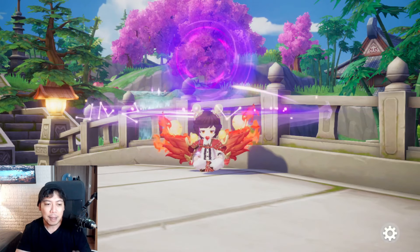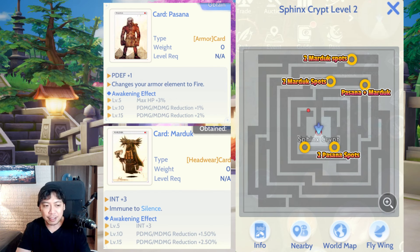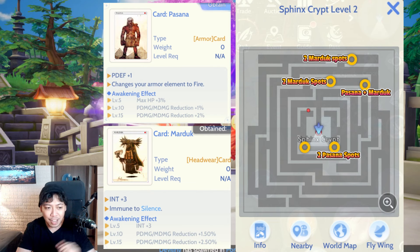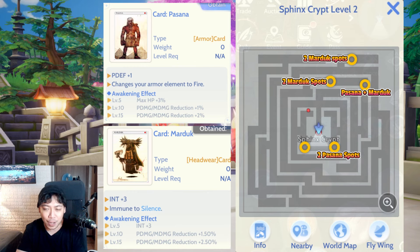Next would be Pasana and Marduk. If you're going to farm for Pasana, I'd rather you also go for Marduk. For Pasana only, there's a very nearby spot with around six Pasana — two spots with three spawning Pasana each. I've also highlighted a combined spot if you want to farm both Pasana and Marduk at the same time.